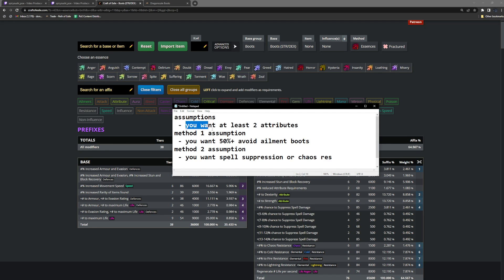The assumptions are that you want at least two attributes on your boots. Sometimes people want one T1 attribute, they want chaos res, they want spell suppression, or maybe they want one attribute spell suppression with deafening essence of loathing. But for this video, I'm going to say you want at least two attributes on your boots for omniscience. For method one, I'm going to say you want 50 plus percent avoid elemental ailments. This is a great defensive layer — you can reach the other 50 percent quite easily from chest and your tree.